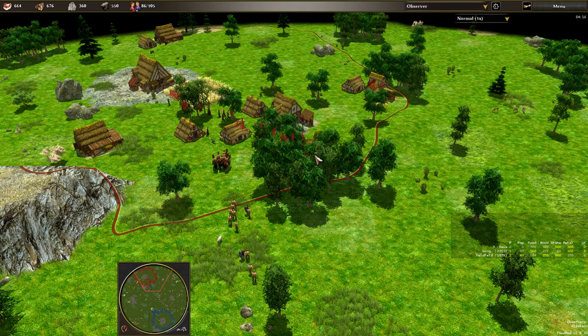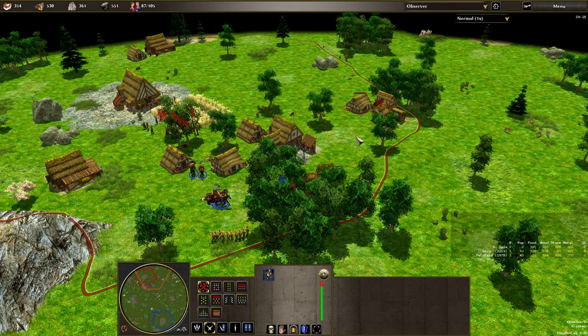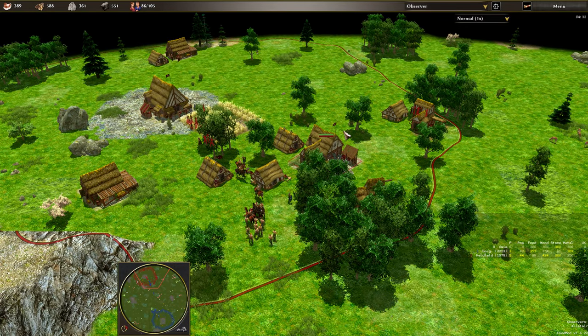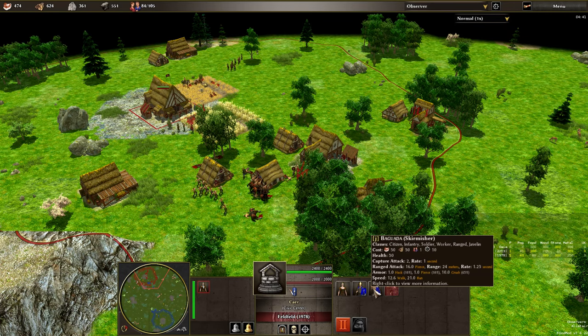If you're in a mirror matchup, or just almost any other kind of CF matchup, this would be a cheese strat. But Brightons versus Gauls — fast slingers, fast horses — this is an absolutely viable strategy and something that you should go for. They don't do as much damage as a skirmisher, but they can do their damage slightly more often and from a greater range.